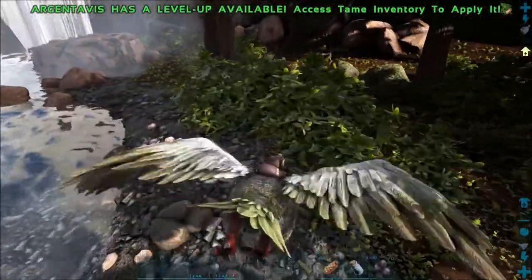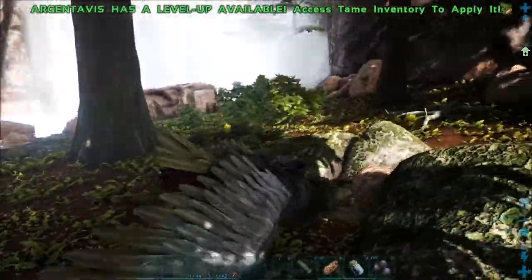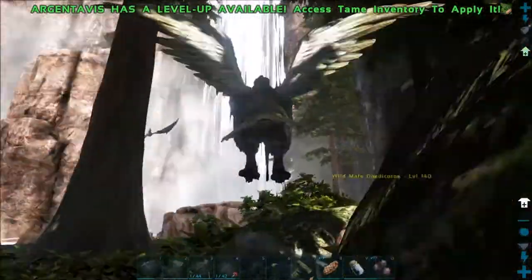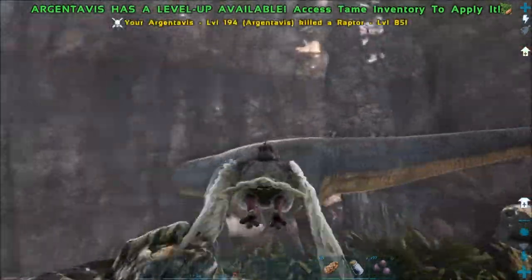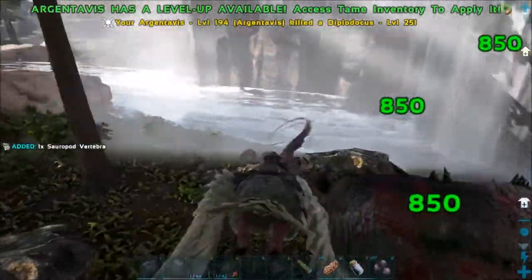I'm going to find out because I believe it's a level 140 if I'm correct. I don't know what that is over there but I probably should kill it. I'll have to look at it in a second but I believe it's a 140, so that's why - oh it's just this thing. There's a raptor though. I'll kill off all the dinos here so I don't have to worry about anything.